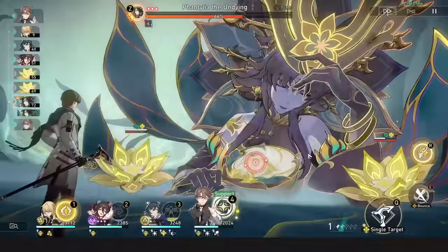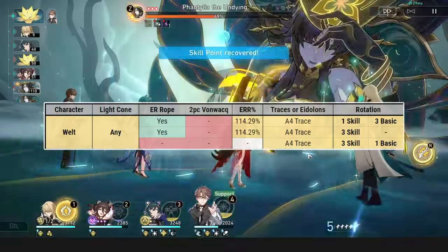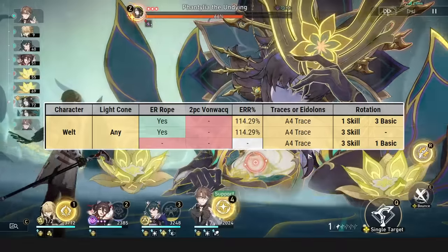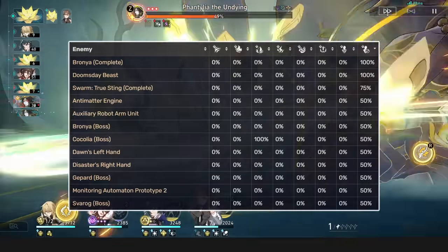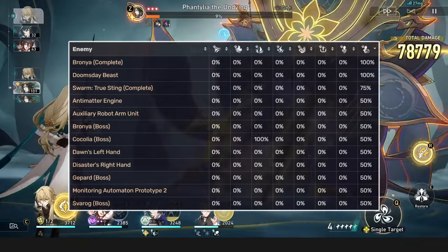Welt. Welt can support your team or carry your team, and a tip for him is to run Energy Rope until E2. It improves his base rotations by a ton, and even lets him get a 4-turn rotation whilst being skill point positive. For DPS, it gives him a 3-turn rotation for a lot more utility and a lot of AoE damage. An extra tip is to not run him versus Imprison or CC immune enemies — it hurts his kit a lot outside of pure DPS Welt.